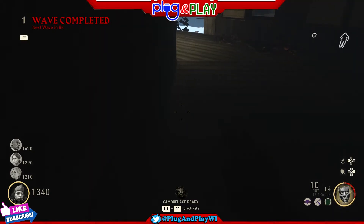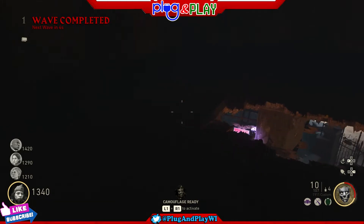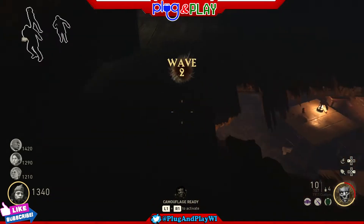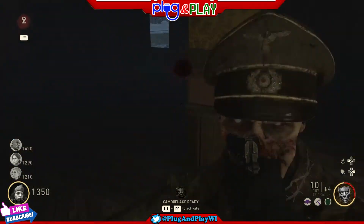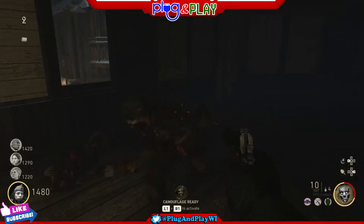Awesome strategy if you want to do the 30 rounds in spawn, or the 20 or 25 rounds in spawn challenges. I believe one or two of them do not have any 'go down' clauses, so keep that in mind if you go down to get up here. To get out of the glitch, just drop down that hole right there — you'll be right in front of the perk station and can open the gate and go on your way.